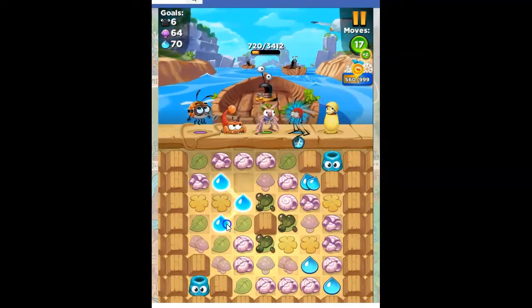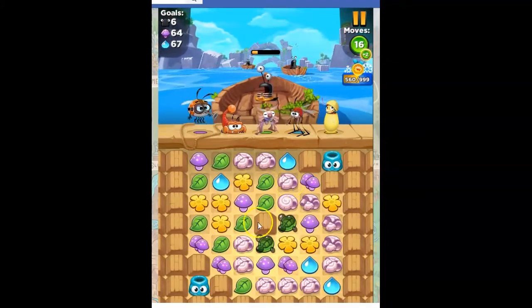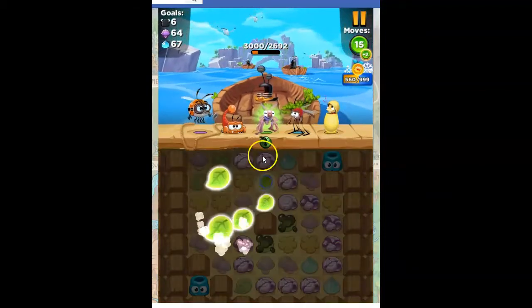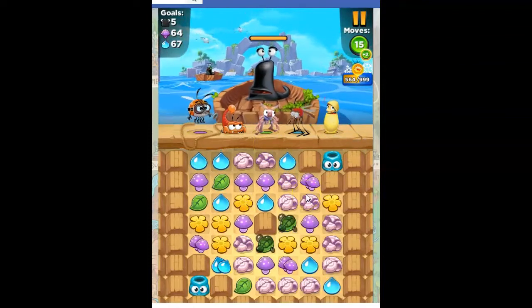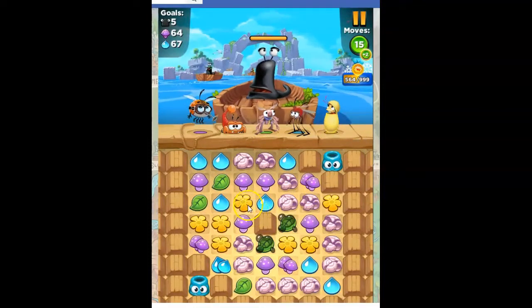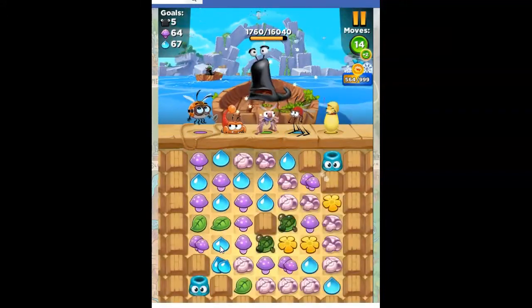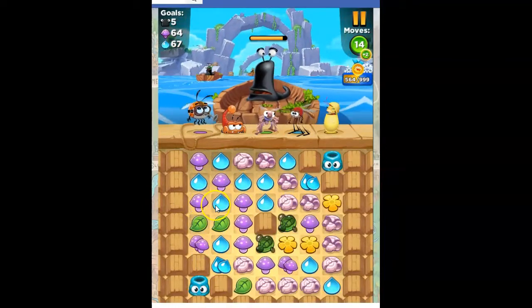I'm going to take this. The blue is better than the green because it does take care of those shells, and now I've got more space on the board. Now I can actually put some green together and work on getting that bomb meter filled. It looks like this yellow is it, so this is really down to how things start in the beginning, I think.